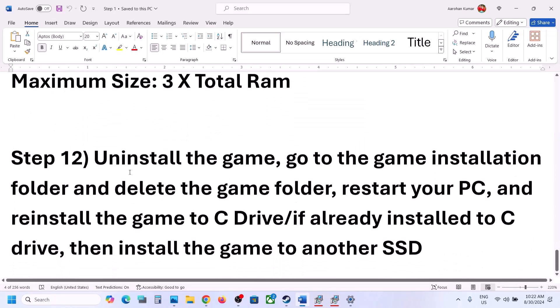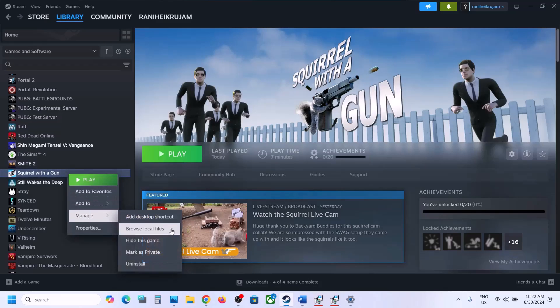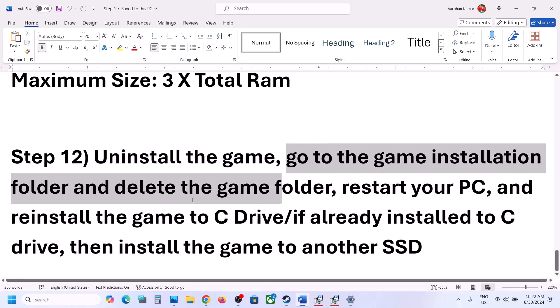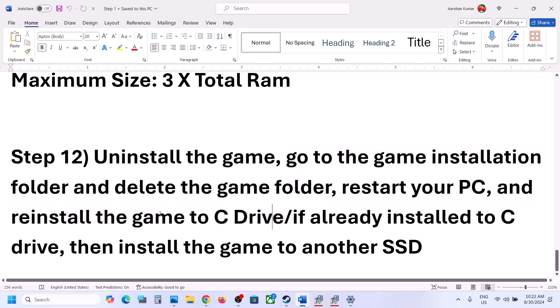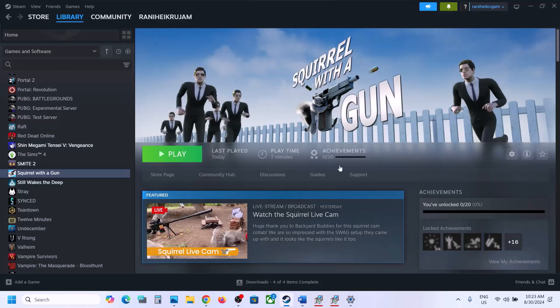The last step is to uninstall and reinstall the game to a different drive. Right-click the game in Steam, select Manage, then click Uninstall. After uninstalling, go to the game installation folder and delete the game folder. Restart your computer, then install the game to the C drive. If it's already on C drive, try installing it to another SSD and check. One of the steps shown in this video should help you get the game running on your Windows computer. Thank you so much for your time — please like this video and subscribe to my channel.